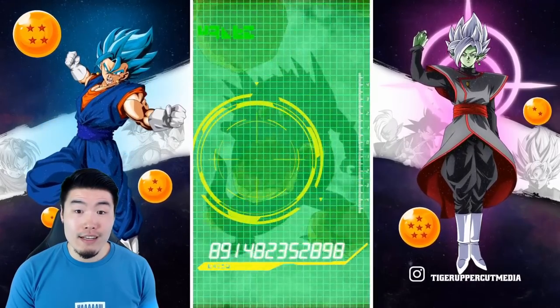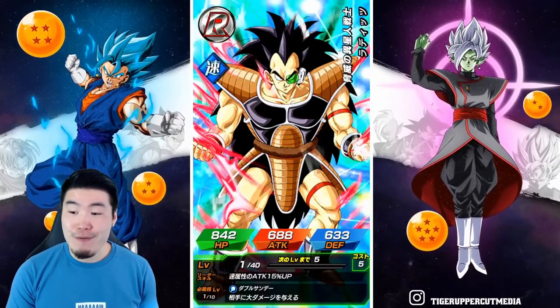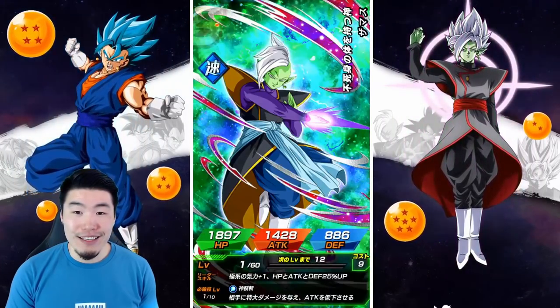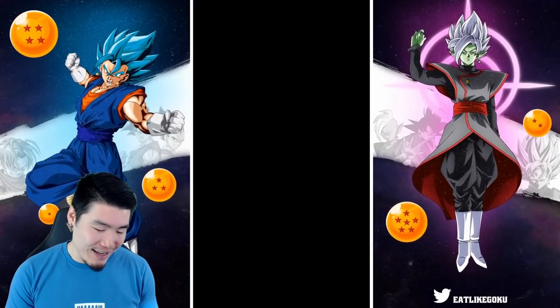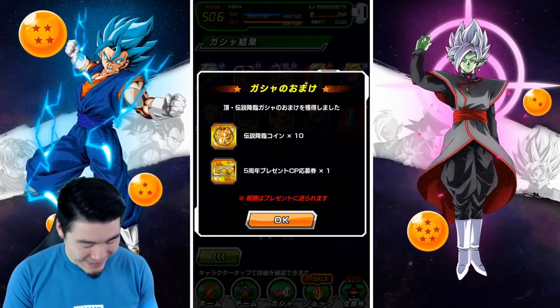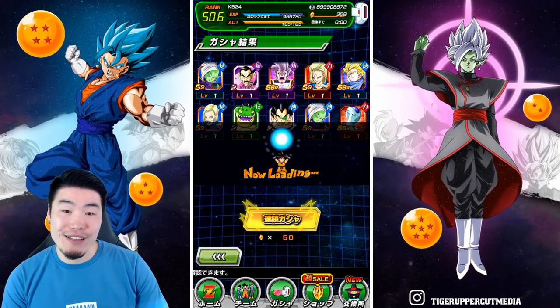Two trash SSRs down. What's the third one gonna be? Is it gonna be Broly? Is it gonna be a Rosé? Nah, it's a Frost. This is gonna put us at 500 stones in this video, which is a lot more than I thought I would do.